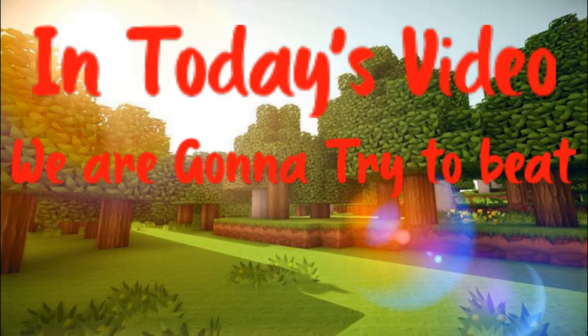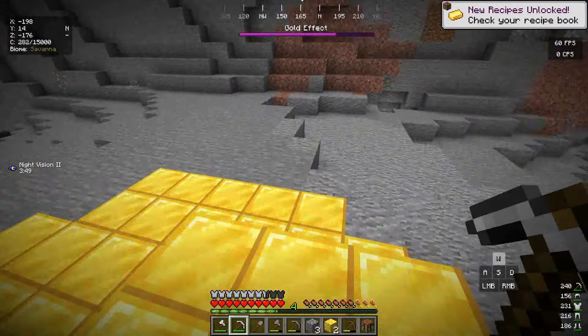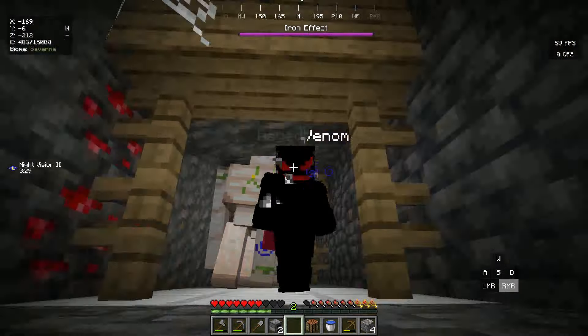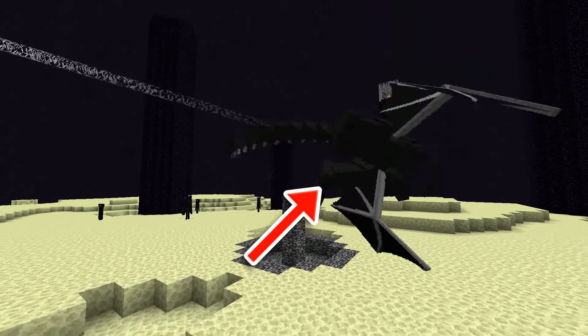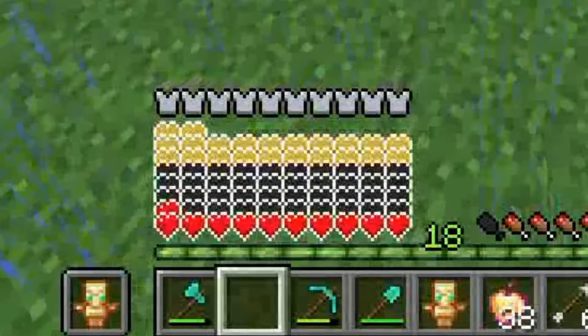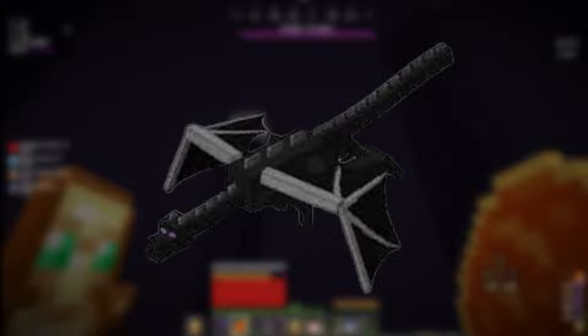In today's video we're gonna try to beat Minecraft but there are custom breads. These custom breads have chaotic and OP powers and abilities that can not only help me destroy the ender dragon, but can also help me become even more stronger and powerful. Watch the whole video to find out the powers and abilities of all the custom breads, and also whether I could beat the ender dragon.